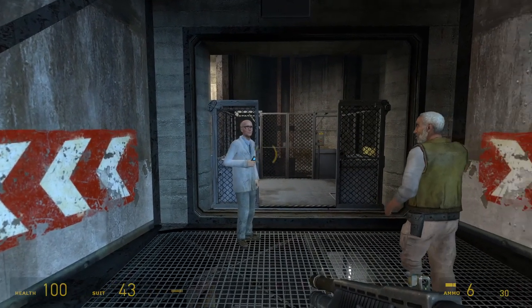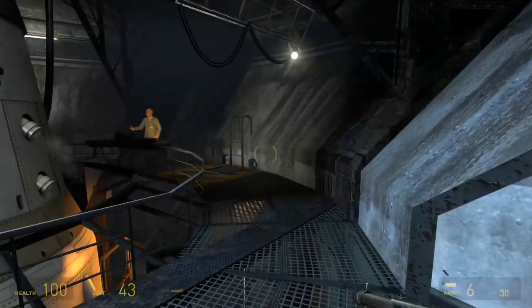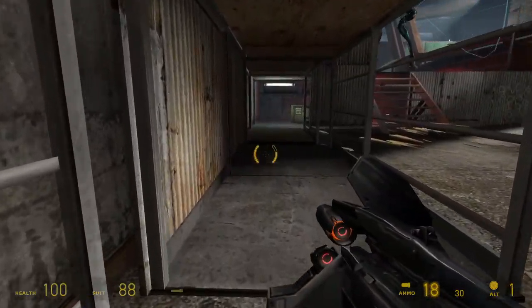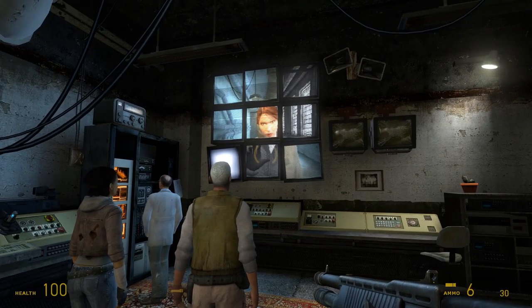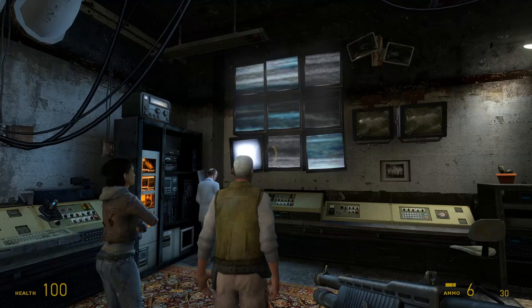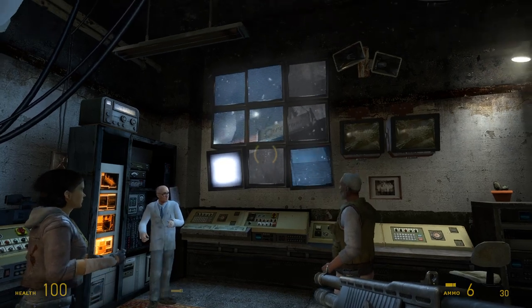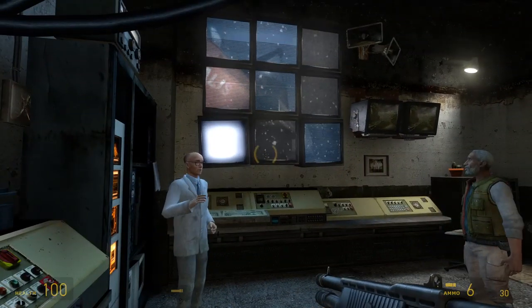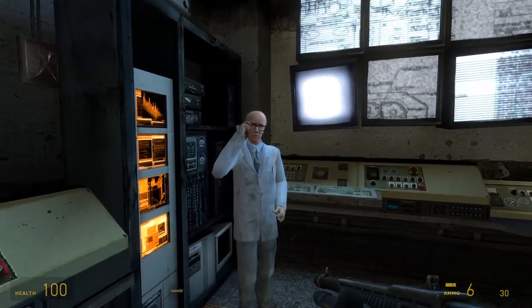Inside, they meet up with Eli and Kleiner, as well as Magnuson, who's quite a cheery fellow. Unfortunately, the Combine attempt to breach the base, and Gordon is tasked with closing a missile silo to cut off their assault. Afterwards, Gordon and the Resistance examine the transmission from Dr. Mossman, and Kleiner discovers another set of data inside her message. The data contains images of the Borealis, a research vessel owned by Black Mesa competitor Aperture Science, that disappeared sometime before the Resonance Cascade occurred. Apparently, Aperture was working on a huge project on the Borealis, but in trying to beat Black Mesa for funding, the team ignored safety protocols and the ship vanished without a trace.